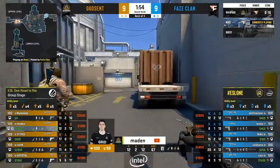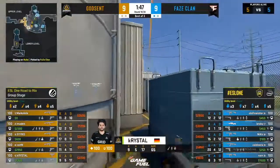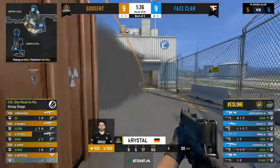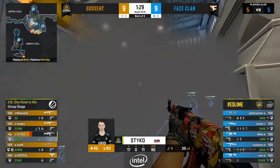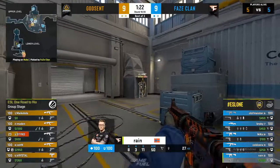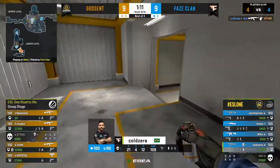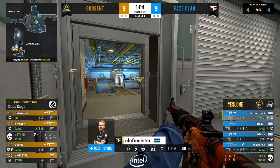The commentators plug the ESO Gaming tracksuit merch at esogaming.com. One HP miraculously wins a fight outside — Rain goes down but Cold gets traded, and we're back to a 4v4. If Rain hadn't poked the bear, Nico wouldn't have swung — but if you poke the bear, at least kill it.